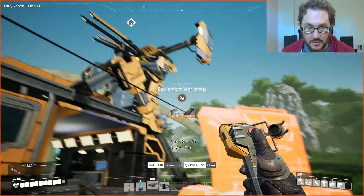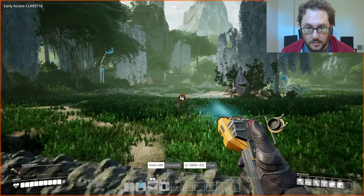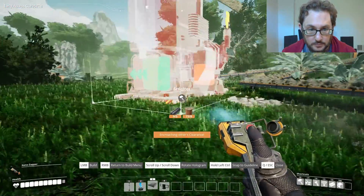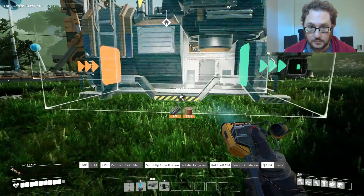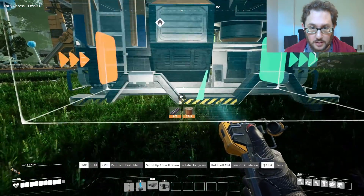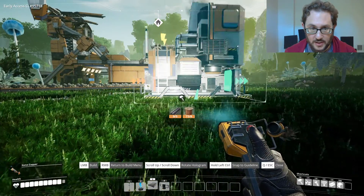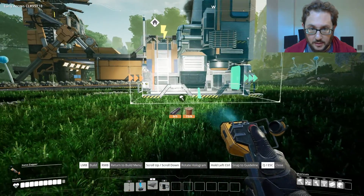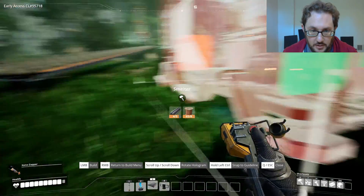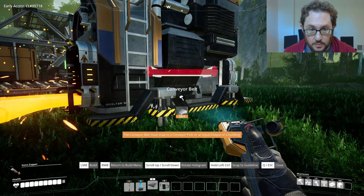Actually, I should just move this smelter — it wasn't doing anything. Let's try to snap it to the grid here. It's a little farther away but I can get it closer. That'll be good. Let's get that conveyor belt in there.